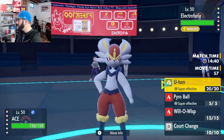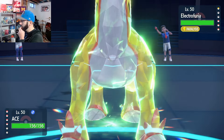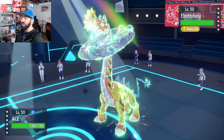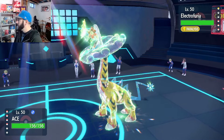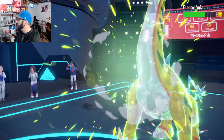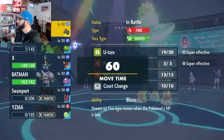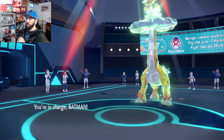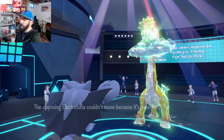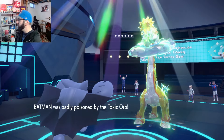We could U-turn because we get big damage if they stay in. Otherwise if they switch to Gouging Fire... they do stay in. Take a little bit of damage. Now we kind of just start cycling U-turns here and they get paralyzed — perfect, beautiful! I will actually put up Stealth Rocks here too.